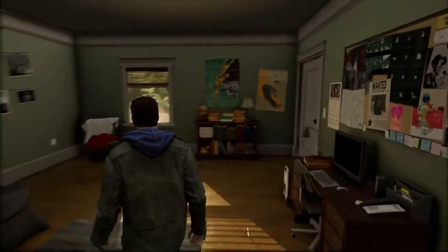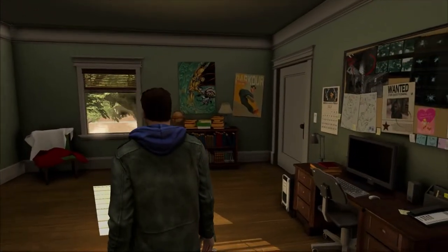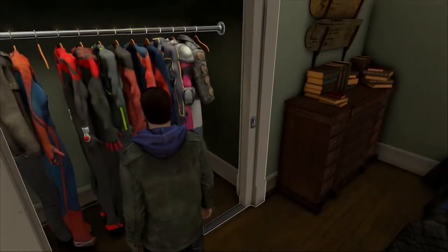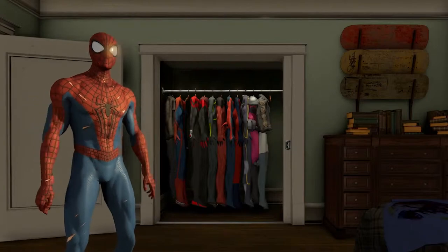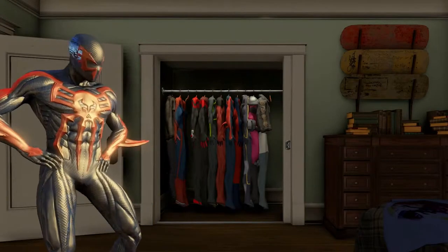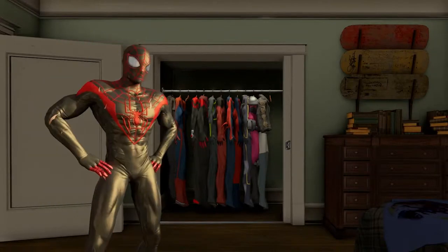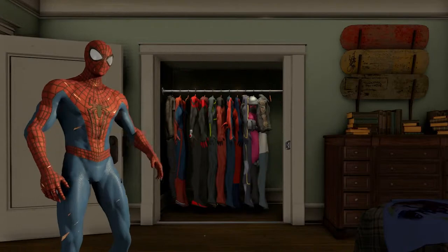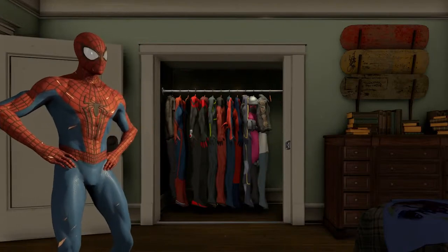So here we're in your bedroom, where you'll be able to access a lot of options. You can replay missions, buy upgrades, etc. But one cool thing we really wanted to add is the Ultimate Wardrobe, with a wide variety of suits that you'll be able to pick in the game. Each suit will have different stats and bonuses attached to it, allowing you to choose which one fits best your playstyle. For this walkthrough, let's head to a more stealthy mission outside the city.